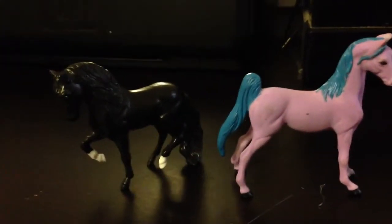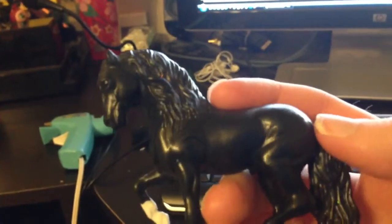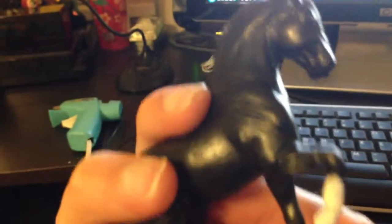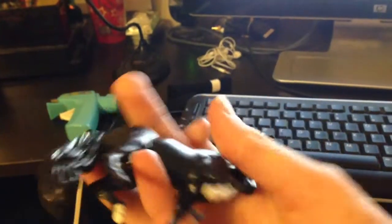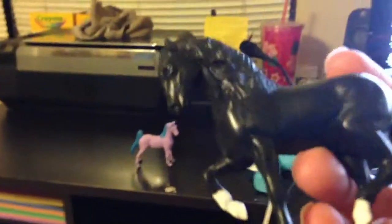Here are the two stablemates I mentioned — they're both custom. I don't have my other ones, but this one I did really good on. He's got lights on his eyes; they're like a glare. I don't know if you can tell, but I'd have to touch him up for you because he's been in the closet for a long time. And he's got sparkles in his hair. I'd say he's an Andalusian.